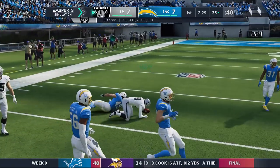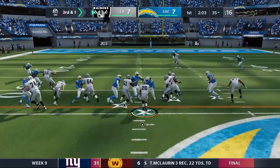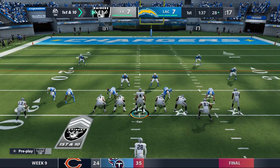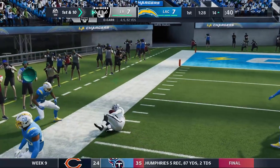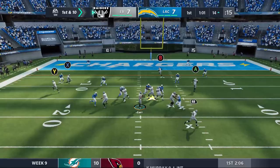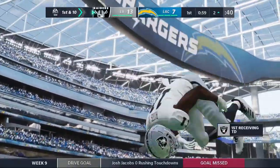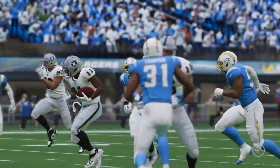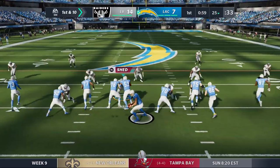Third and one — y'all know what we've got to do. Single back, handoff to Jacobs right down the gut; he just bulldozes over two people, dragging a third with him for the first down. That's eight carries for 33 yards, over four yards per carry. Then a halfback screen to Jacobs — absolutely feeding our tank of a running back. DC is now four for six for 82 yards. First and ten, single back — Henry Ruggs right over the middle, runs it up — that's a touchdown! Nice little backflip celebration from Ruggs. Raiders now lead 14-7.